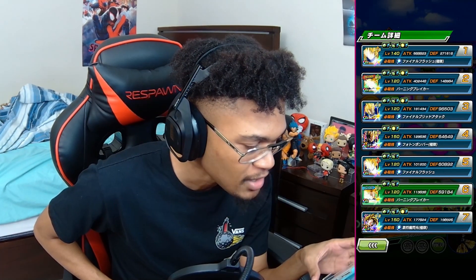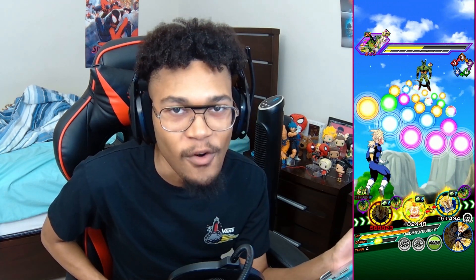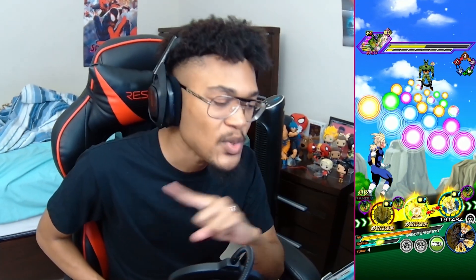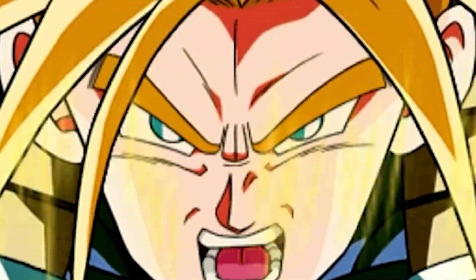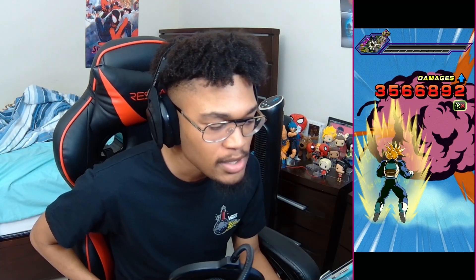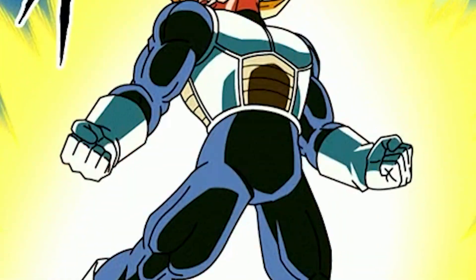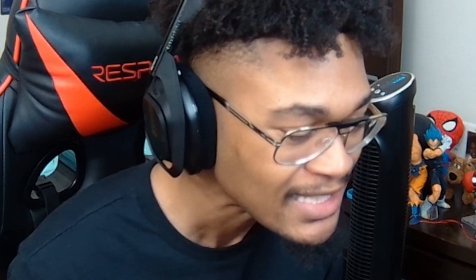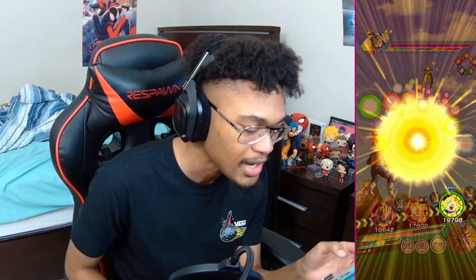Those orbs just gave me a Trunks active skill. I don't know what this does, but I feel like we got to try and get all his active skills in this video because apparently it's different between his base form and his super form. Either you join Double Vegito Worldwide or die! He nullifies an attack for the turn. There goes Cell. Bye!